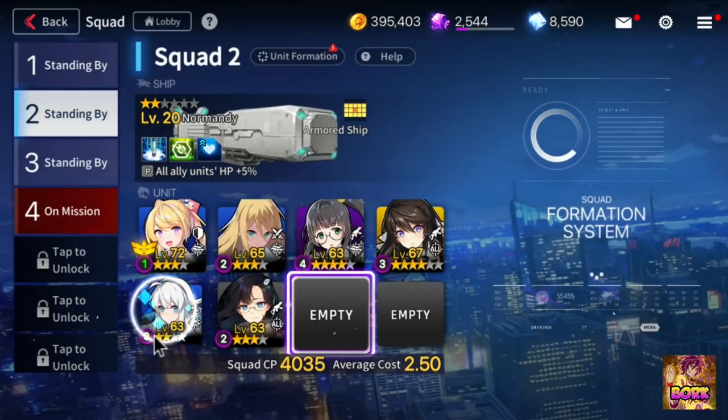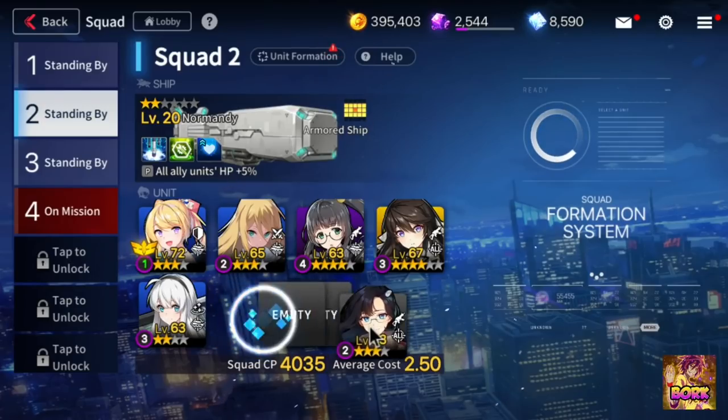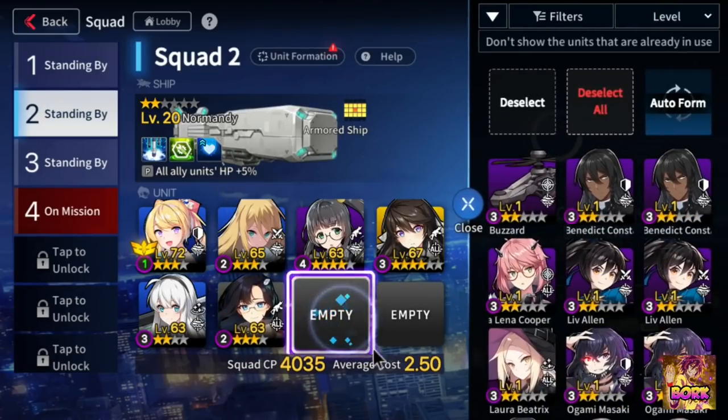From slot 5 onward, that slot is usually reserved for a tank. Some of you are probably wondering why my team is set up differently — why isn't there another tank? If you look at my average cost, it says 2.5. The reason is because all these units together have a very low cost rate. This is a more advanced team technique where you want your units always available to deploy in case someone dies, and this is where your team strategy flows from.